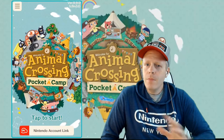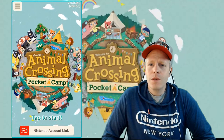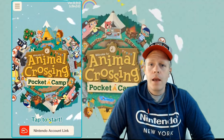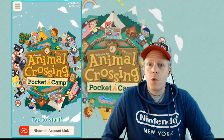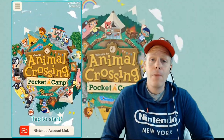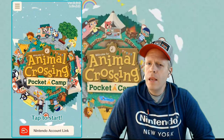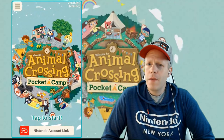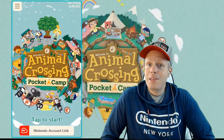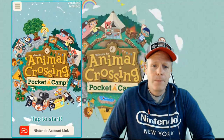I woke up really early this morning and saw headlines saying it was available. Apparently it was available in Australia — not sure if it still is. I went on to the Australia Play Store, changed my settings to Australia so I could download the app, and I did. Animal Crossing Pocket Camp for Android and iOS — I think it releases officially in late November. You guys can check the Australia Play Store. I was very lucky to catch this really early in the morning.